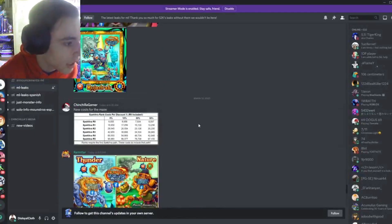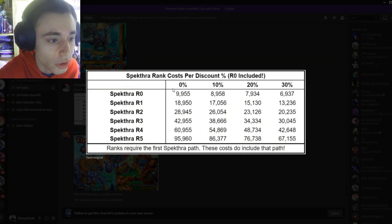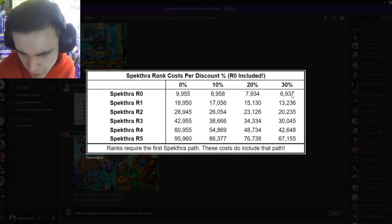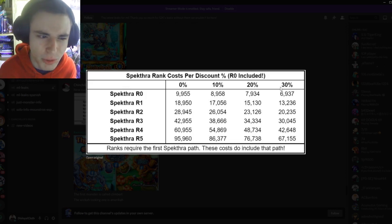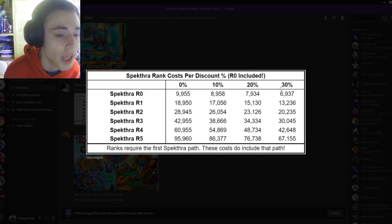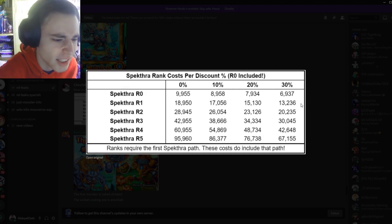Then we have the actual amounts for Spectra which are interesting: it goes around 10,000 at 0, around 9,000 at 10, around 8,000 at 20, around 7,000 at 30. I actually think that this is less than before — I'm not 100% sure but I think it is — so looks like they made it less. Hopefully you guys are able to get it because it is really good, so you should definitely be trying to get Spectra.